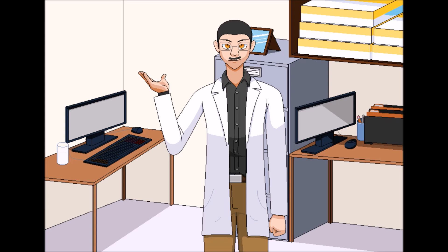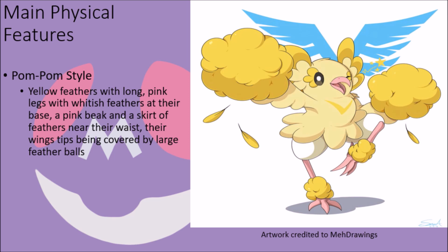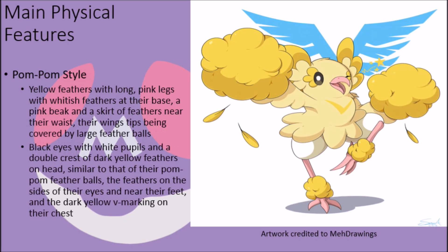Though they might just appear to be pretty birds to many and little more, Oricorio are fascinating creatures whose myriad array of forms helps to set them apart and heavily diversify them depending upon the location where they live. In their pom-pom style form, these creatures possess yellow feathers with long pink legs covered in whitish feathers at their base, a pink beak, a skirt of feathers at their waist, and a pair of feather balls at their wingtips that make it very difficult for them to fly but are perfect for charging electricity outside of their bodies. They have black eyes with white pupils and a twin crest of yellow feathers with darkened tips.